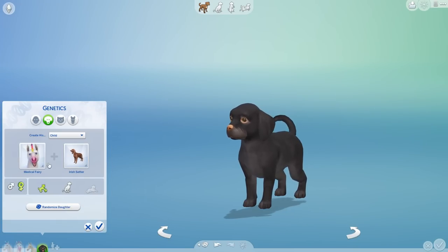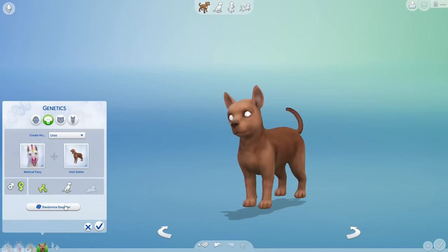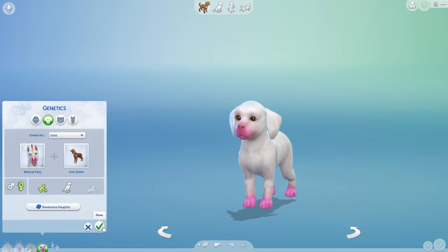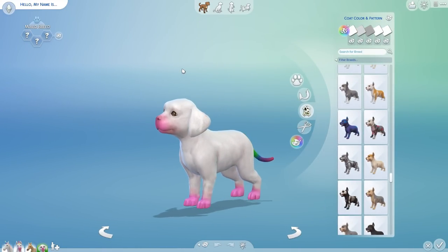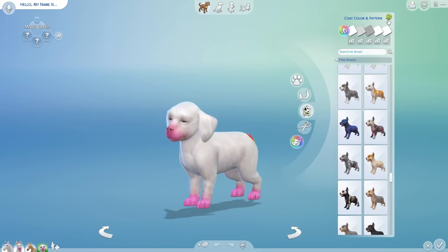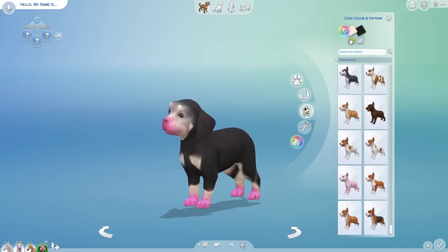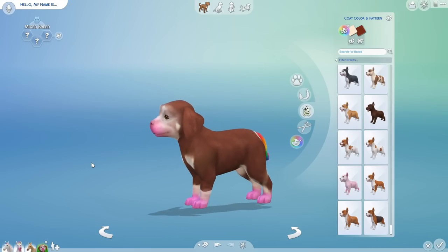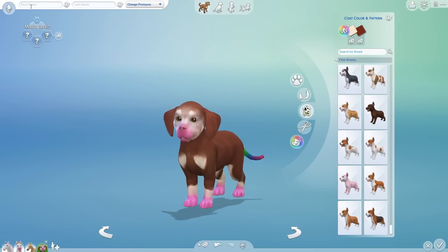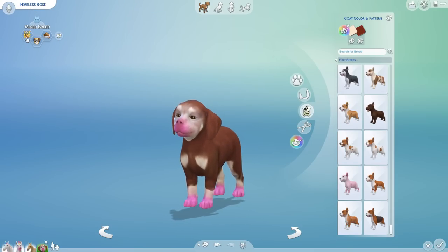Now Medical Fairy gets her turn! Picking a name from the random name generator, Medical Fairy is diving into those stalls. This crossbreed is going to be — an Irish Setter! So an Irish Setter and a unicorn. After randomizing, we're actually getting unicorn coloring, so really only the coat color and pattern are going to change for this one. Meet fearless rose — an active, smart, glutton Clydesdale. Clydesdales are quite beautiful!